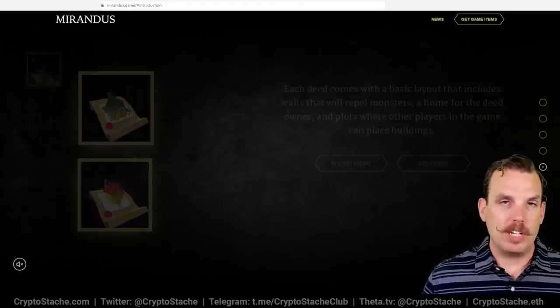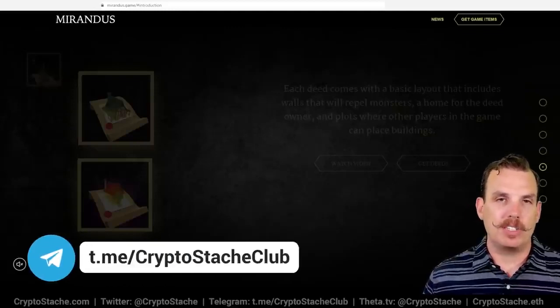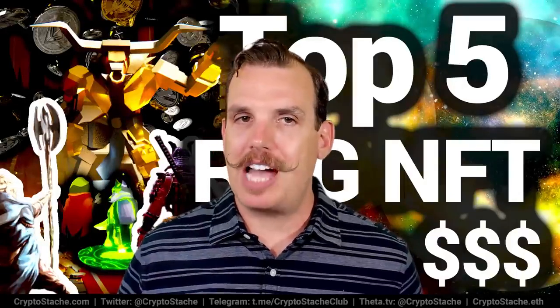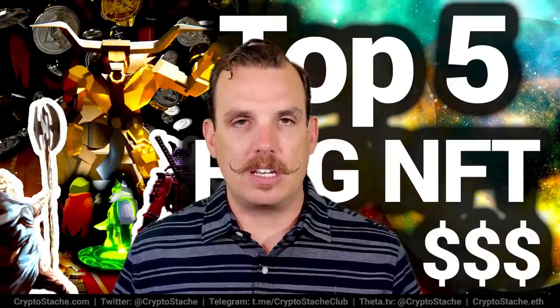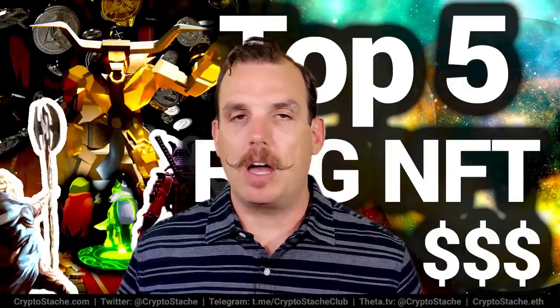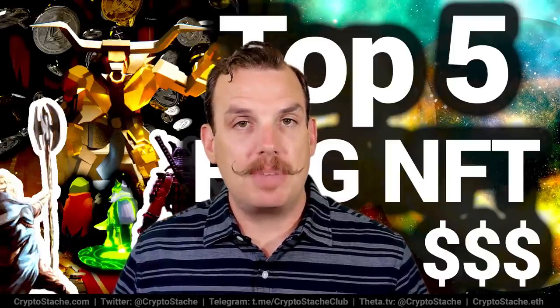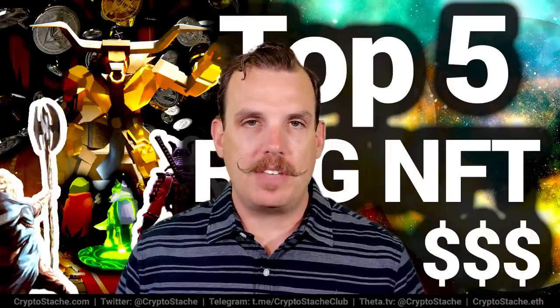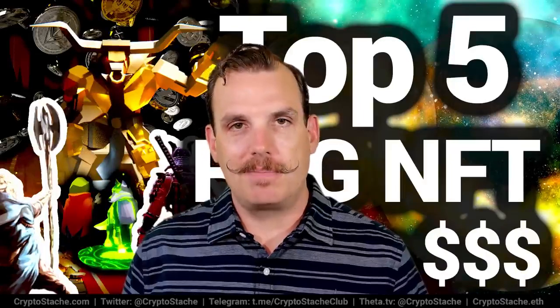If you love fantasy-style RPGs, definitely want to check out Mirandus — they're going to have some really great play-to-earn elements, and the Gala token has also been on fire lately. To recap my top five NFT-enabled RPGs: Lost Relics, Nine Lives Arena, and The Six Dragons are all playable right now. Mist and Mirandus are coming very soon — later this year or early 2022. Now is the time to jump into these communities and see what the hype is about. Let me know your favorite one out of these top five — until next time, stash that crypto, friends!